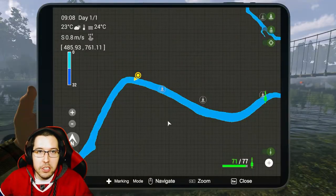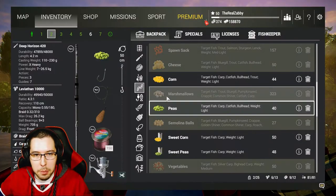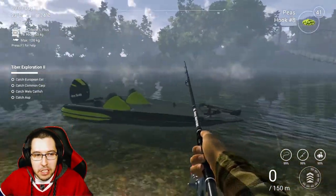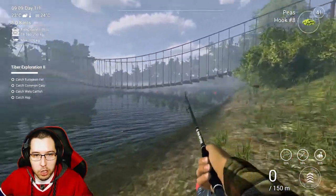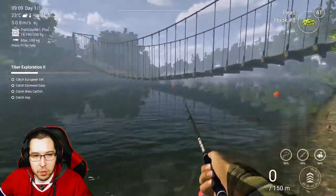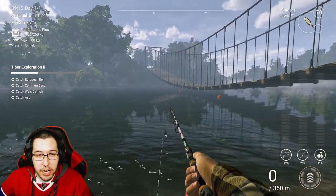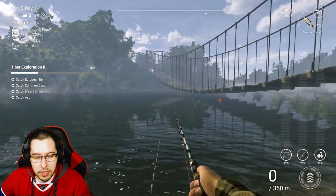There are a couple different ways you can get to this spot. You can hop in your boat and come all the way down here, or go to the very last spawn point and walk all the way back. The easiest way is to just hop in the boat. Walk across the bridge and get on over here — this is where you're going to catch the Asp. Throw on some number one hooks and some Shiners, and cast alongside the bridge. You should get the Asp here relatively quickly.